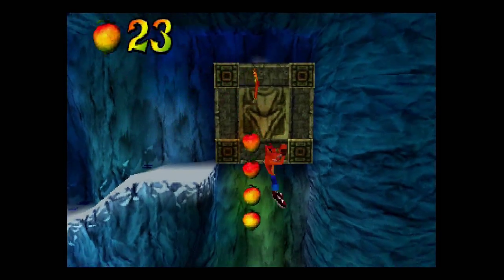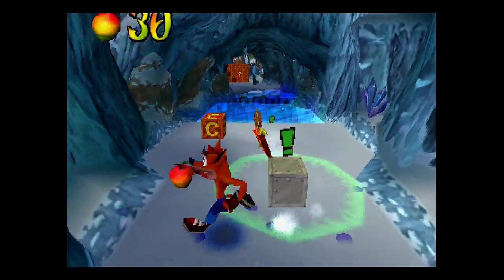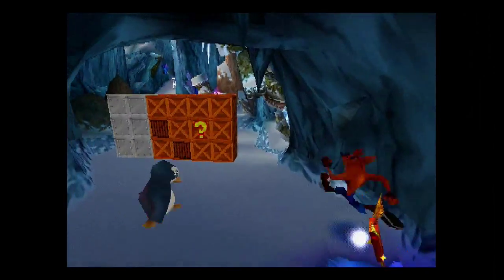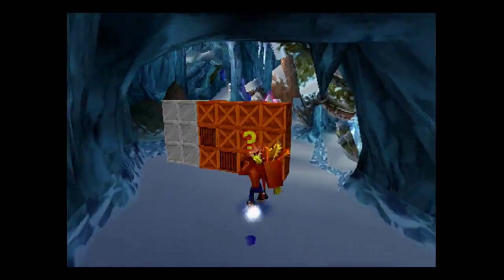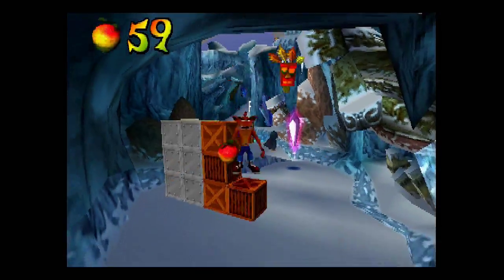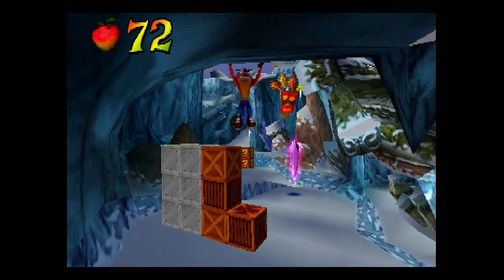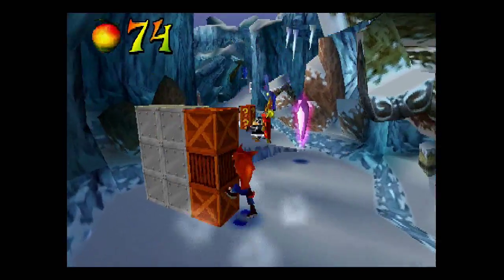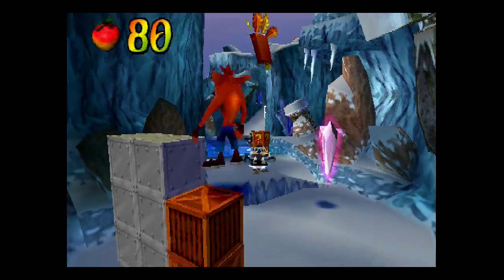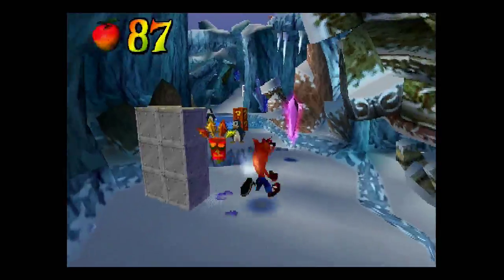Another Aku Aku here. Don't run too far ahead or you might miss this green explanation box. Almost spun right into that. And here is our next well-hidden crystal — then again, it was behind the crate, so I guess it was somewhat well-hidden? Not really. And again, these boxes take too darn long to break. I could probably just spin it, but part of me wants the Wumpa Fruit for some reason. Give me that crystal.